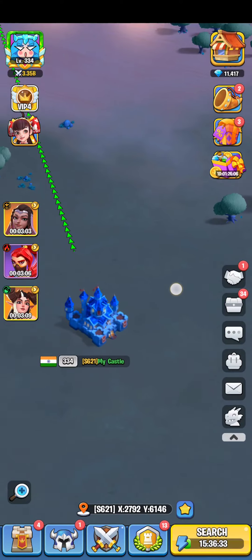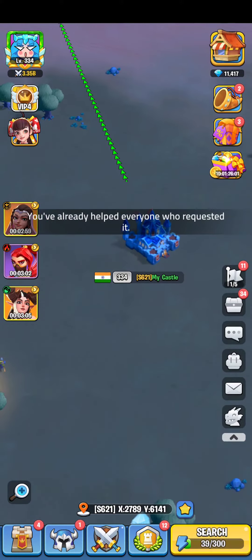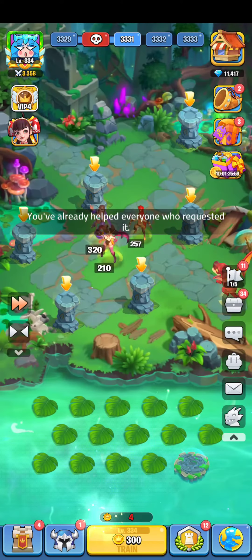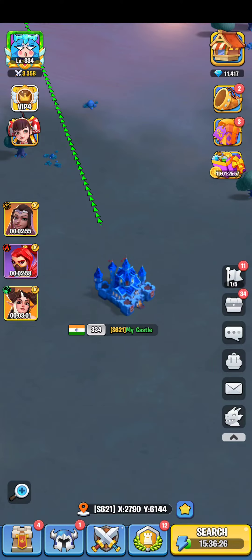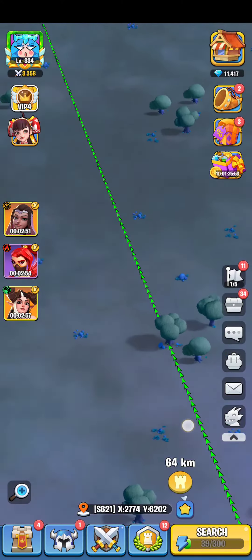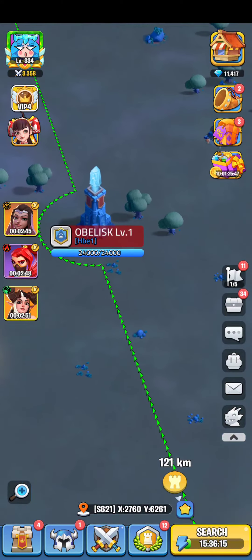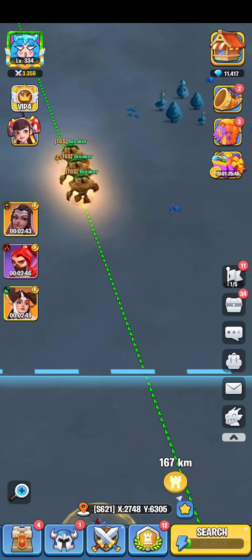Whenever I go out, I let my gold be completely empty, and no one attacks because there's no gold to attack for. This is how I make my gold, and that's what today's video is about. Thank you for watching — hope you liked it.